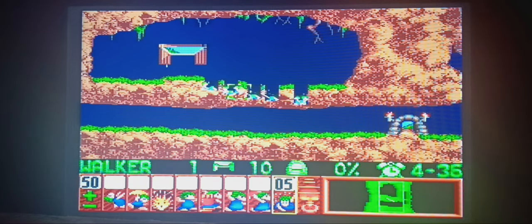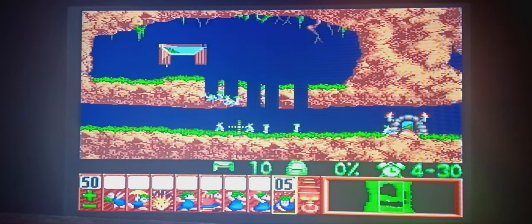Lemmings is a puzzle platformer where you use these various lemming creatures — green-haired, whatever they are — and you have to order them around with specific jobs that you can see on the bottom left, in order to get them from where they start all the way through the end of the level. Every single level requires you to get a specific number of lemmings in order to clear it and get to the next mission.